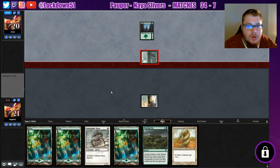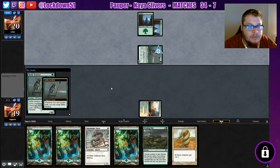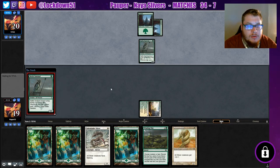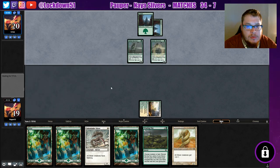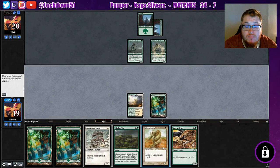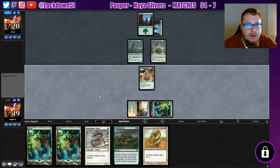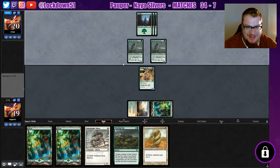Nettle coming in for two. Let's see if they untap them here. Another Nettle — sure. We got a lord, which is nice. Do I want a Winding Way now? Probably not — we'll take a turn to play out a lord and pass. We're recovering like we did last game. Now we just need to pay attention again to what's actually happening on the board so I don't make any mistakes like in the first game.